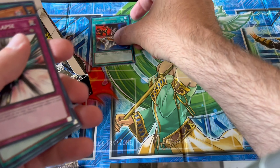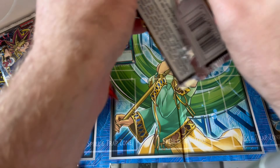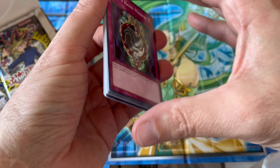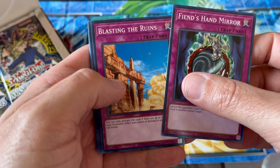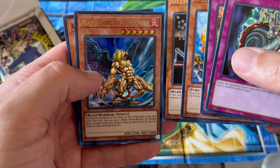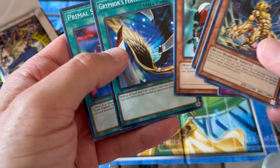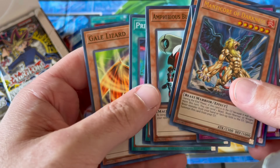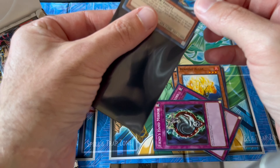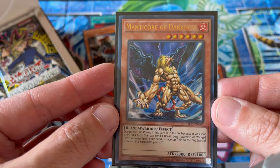Let's put these here like this. Fianz, Mirror, Blasting the Ruins, Burning Algae, Jetsu Fuma. Wow, Manticore of Darkness — beautiful! Here's our first foil guys: Amphibious Griffin, Primal Seed, and Gale Lizard. Let's put this one in here — we have our brand new sleeves as well, look how nice this thing is. Manta Door of Darkness, look how nice this is — beautiful.